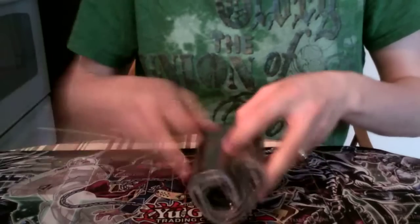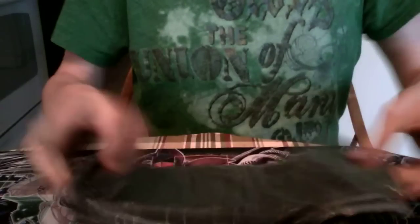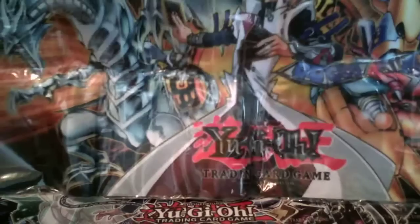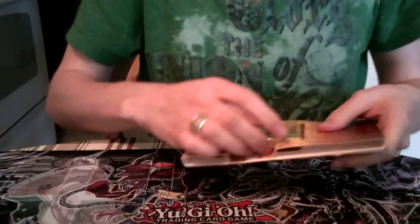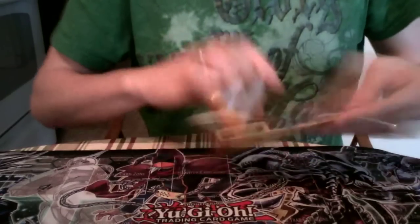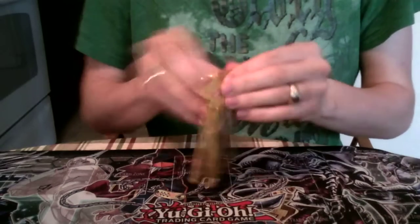The first mat is the Kaiba mat. Unfortunately that's not the one I wanted — I'm looking for the Yugi mats. Here are the Gold Series cards; they come in a pack just like every other Gold Series. Let's open them up and see what we got.